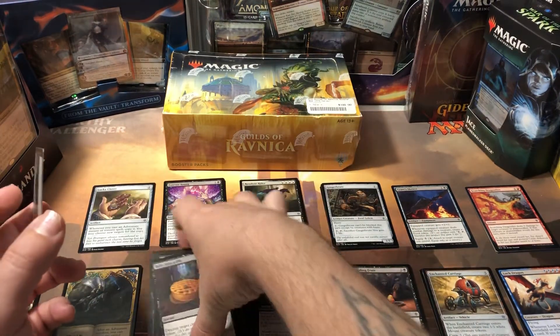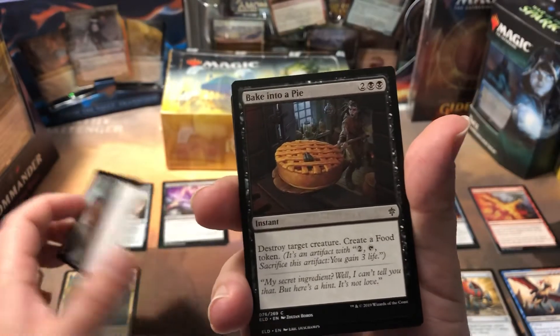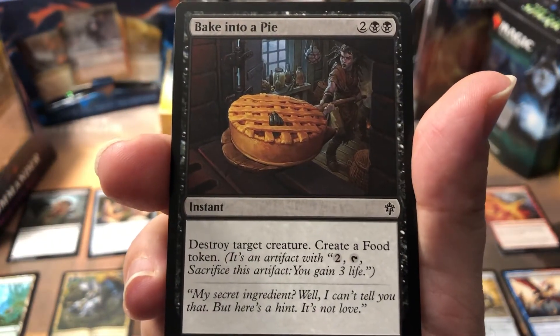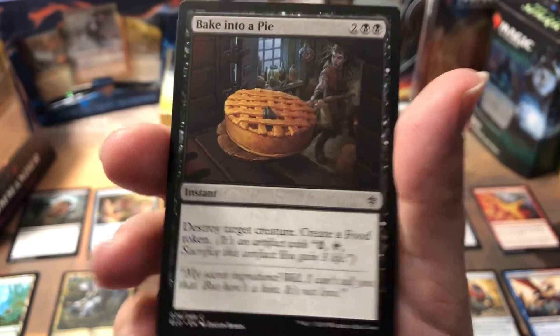Pretty early on I also got a Bake into a Pie, which is great removal from black — plus you get a food token. It destroys any creature, and food tokens are awesome in draft.